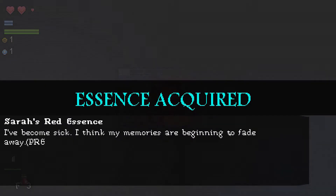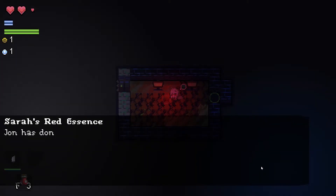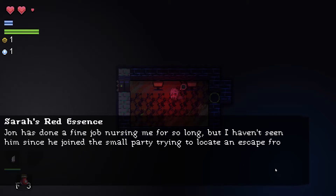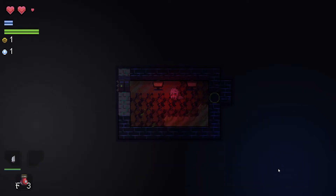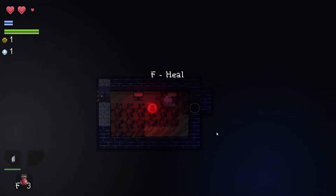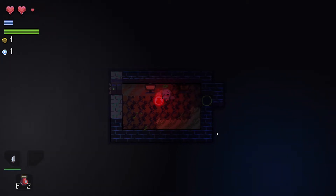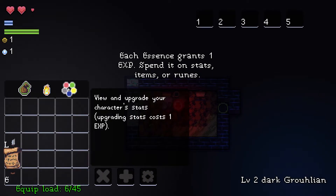What's this? It's a get. Essence acquired. It's me — that's me. So there's some lore in this. Each essence grants one XP. I just healed myself — nice. How do we do that? It was Q and here.